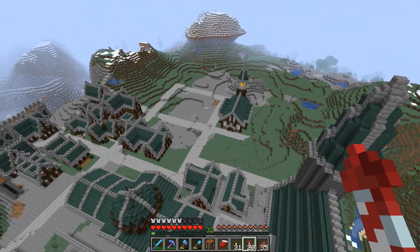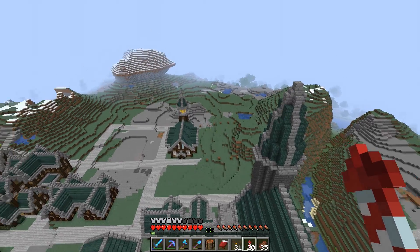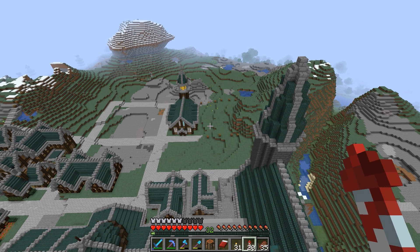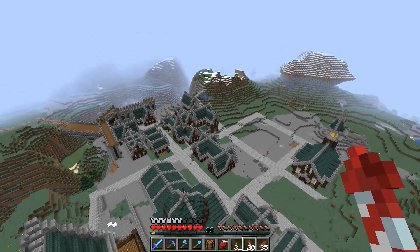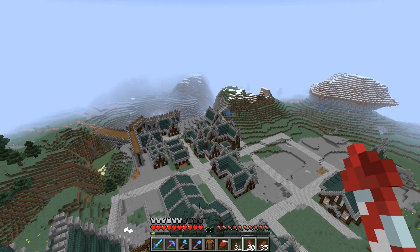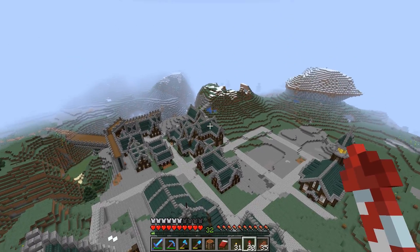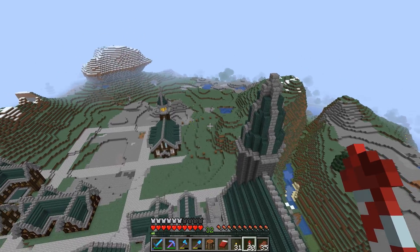Yeah, it's all starting to kind of come together. We still need to fill in this space and the space over by the church. There were a lot of suggestions to put like a little graveyard over here — we might do that, that could actually be kind of cool and a good way to utilize this space without as much repetition as the rest of Nimbonia. Because at this point I can basically build these houses in my sleep. So it might be kind of cool to do something over here with a little cemetery.